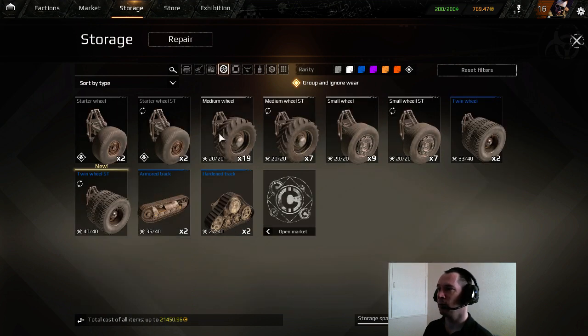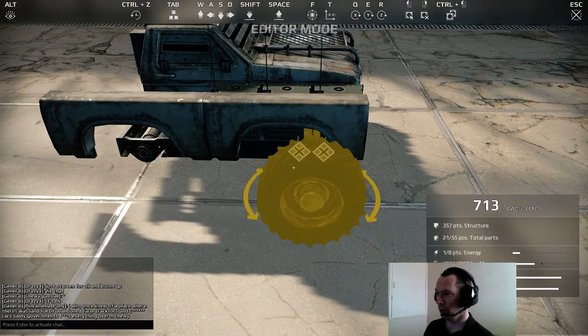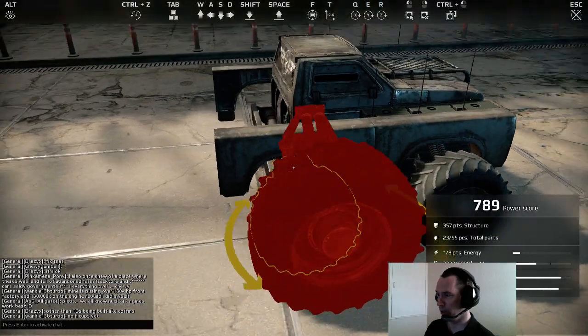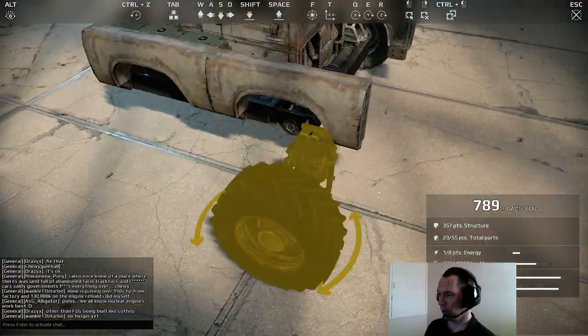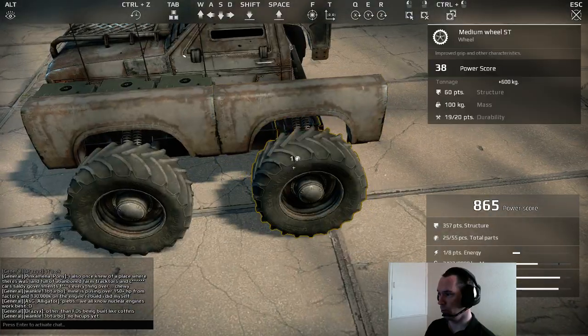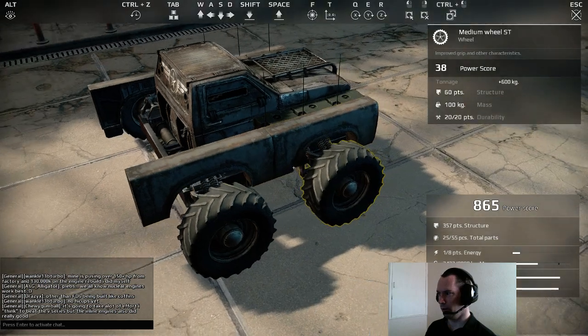Next we're going to put some wheels on. Because this thing steers like an absolute dog and it's a farming vehicle for parts, we want as many white parts as we can get on, so we're going to put on the medium steering wheels. As you can see, it's starting to look a little bit like a vehicle now.